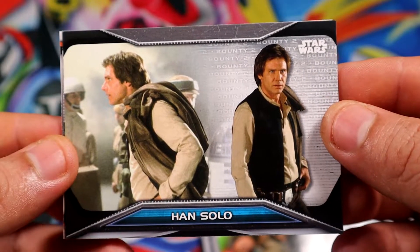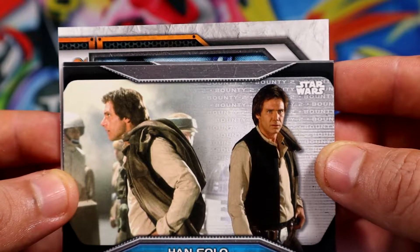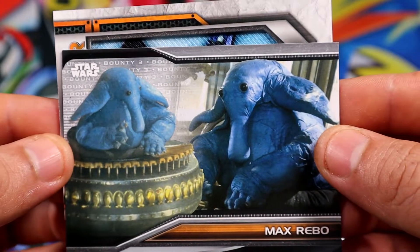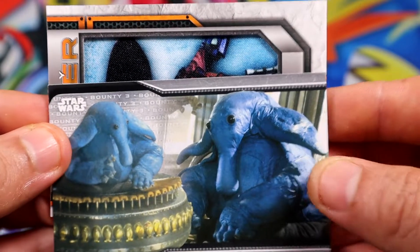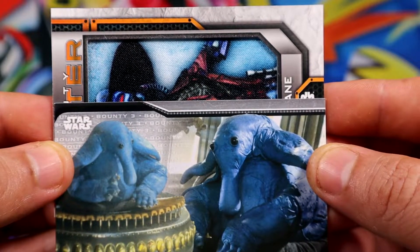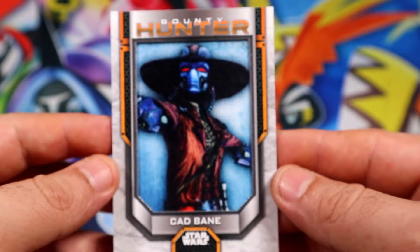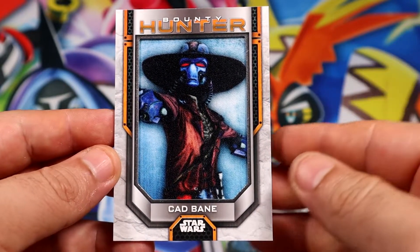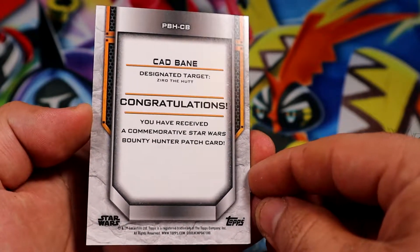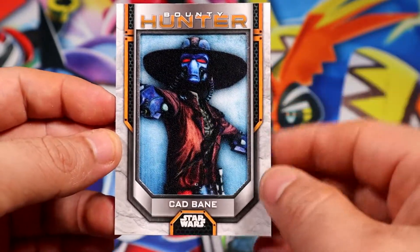All righty, let's see — there's only one more. Can you tell what it is already, guys? Looks like Cad Bane — yep, we have Cad Bane. Just a regular one. It's not a zero-numbered item. It does have — okay, this is pretty cool. There you go, guys.